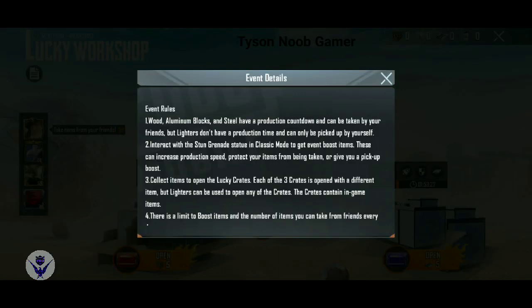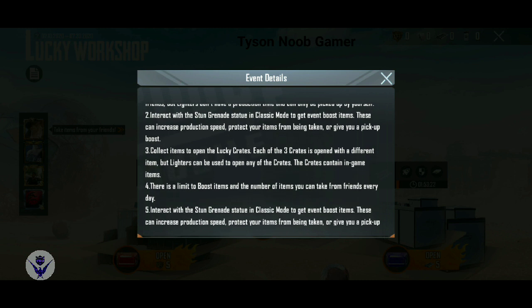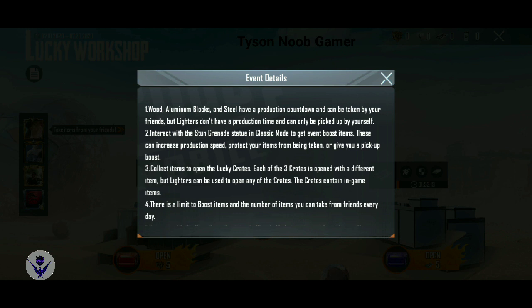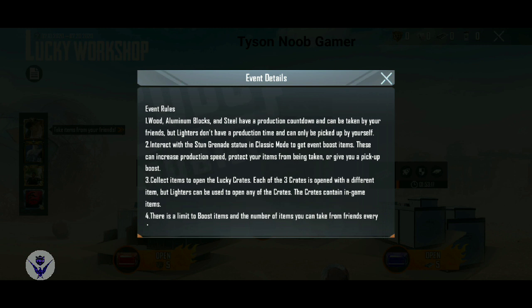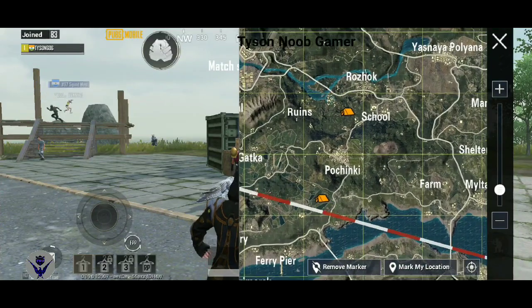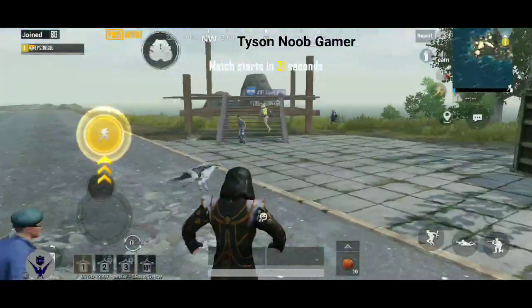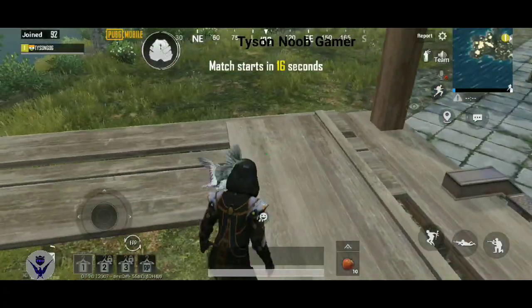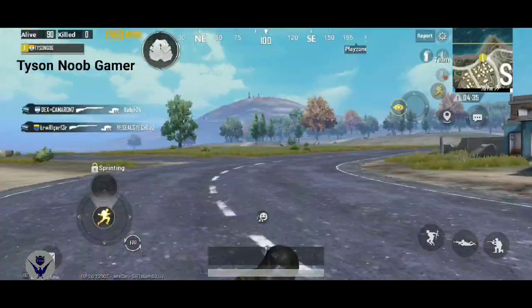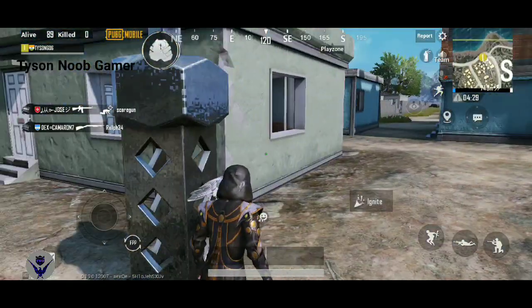If you click on the question mark, the rules will appear. If you want to buy a dapa, you can buy one using aluminum, steel, and wood. These materials will produce items over a little time. If I like it, I will buy a stun grenade.